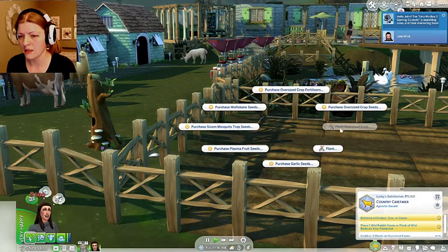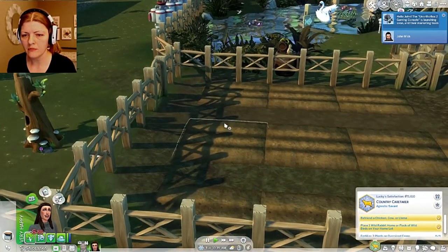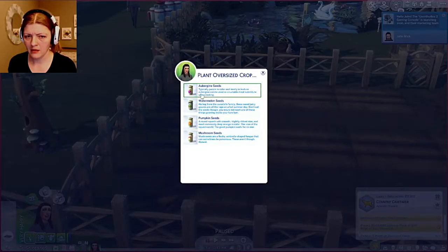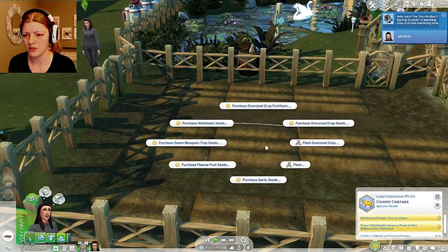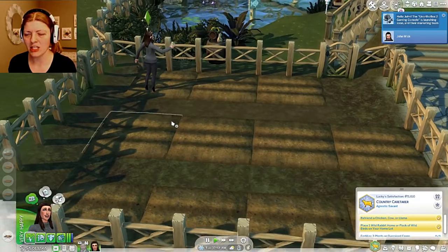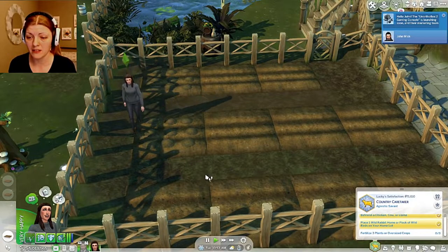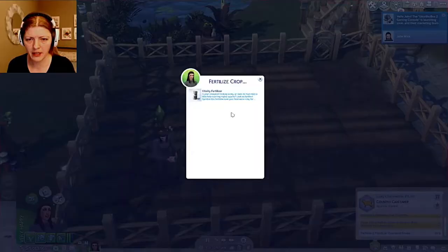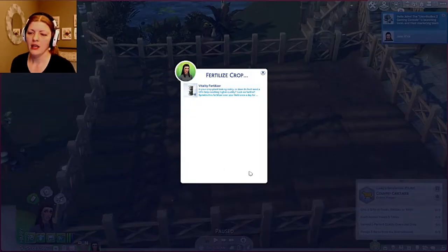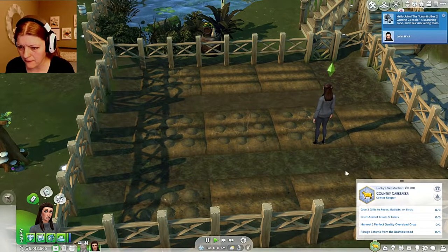Let's purchase some seeds — we'll get one of each. Plant that, plant that, plant this. This house did come with some oversized crops already but I was like, that's cheating, so let's not do that. Let's have a good time here and get this done. Fertilize, fertilize, fertilize, fertilize — and fertilize! Awesome, we did it!